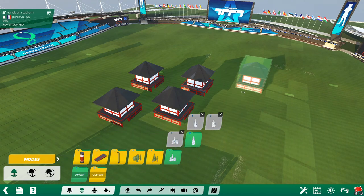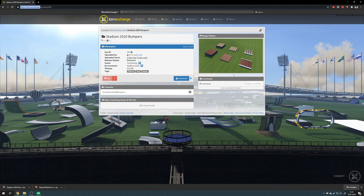First of all you can create custom blocks all by yourself in the custom block editor in Trackmania itself, or the easiest way, you can go to item.exchange and look for some cool custom blocks you want to use.